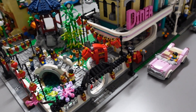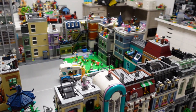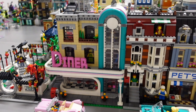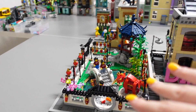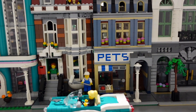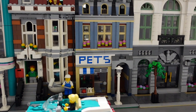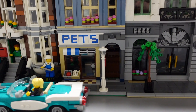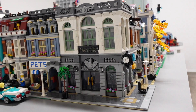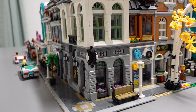Moving over here we have the Diner — I love that set, it also works really well as a corner modular. I put this one next to it because I like how they looked together. Next to it we've got the Pet Store, and honestly this is not one of my favorite modulars — having a pet store is really cool but it's just very basic. For the corner modular on this side we have the Brick Bank, and I love how this modular looks.